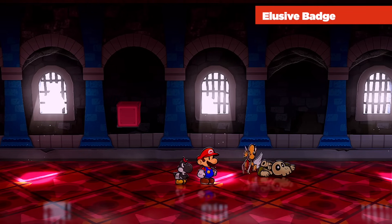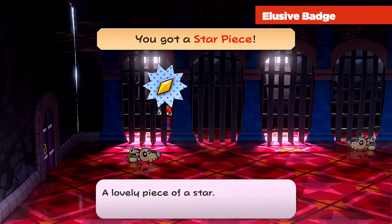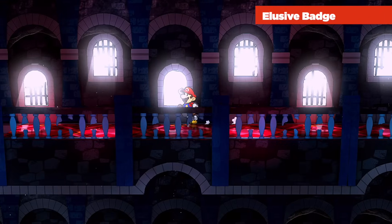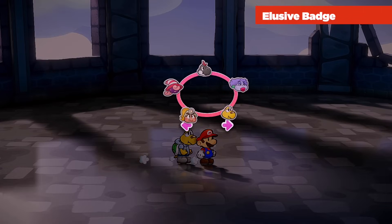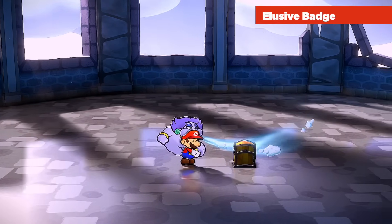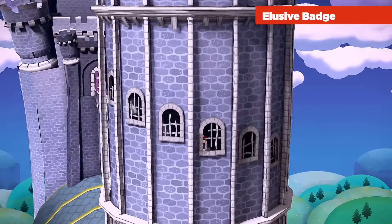While in Hooktail's Castle for this trouble, go to the jail cell room and ground pound the ground to get a hidden star piece. To reach Hooktail's room, go all the way up the elevators to the big spiral tower. At the top floor, as you walk forward you'll be stopped — take out Flurrie and have her gust forward to reveal a chest containing the elusive badge that Miss Mowz is looking for. Great news: we only have to come to Hooktail's Castle one more time in the entire game.